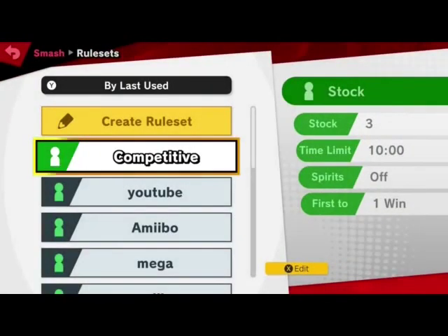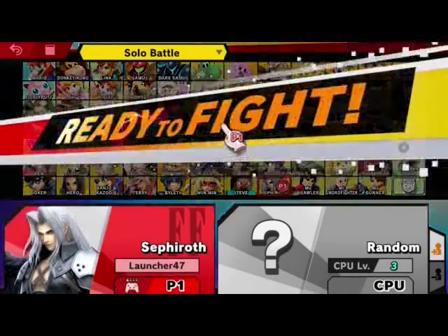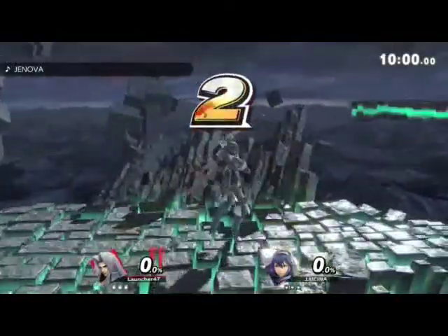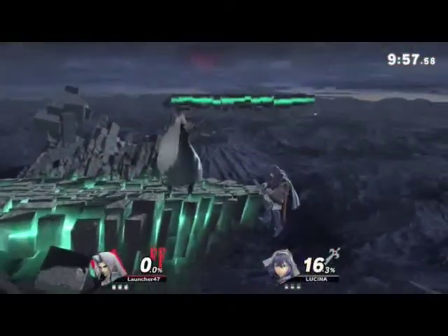Go against a CPU. Choose the new stage, obviously, because the new stage looks amazing. Choose Sephiroth and let's hop right into it. Lucina — swordy versus swordy. Except Lucina's sword is not gonna outrange our sword.